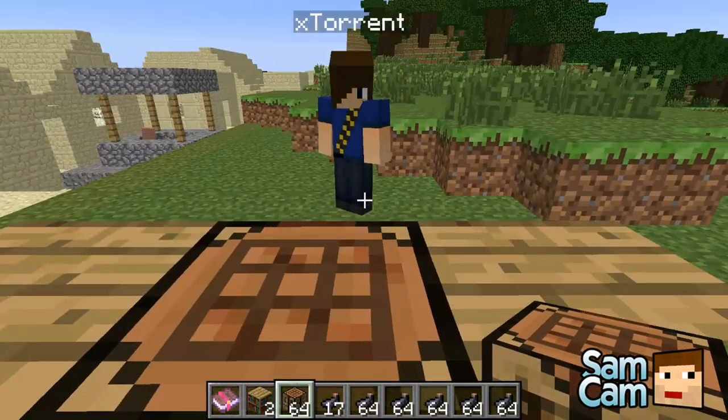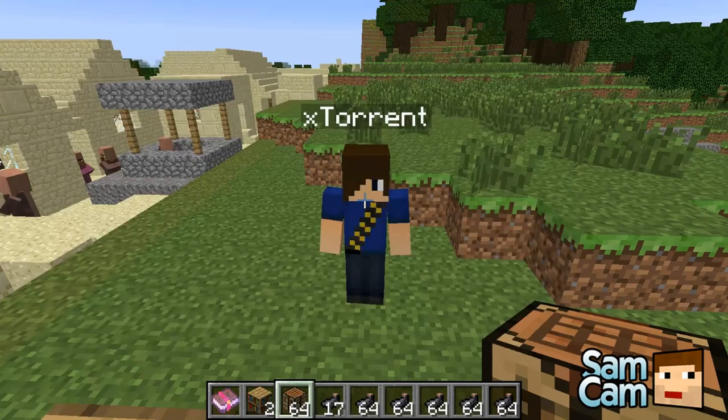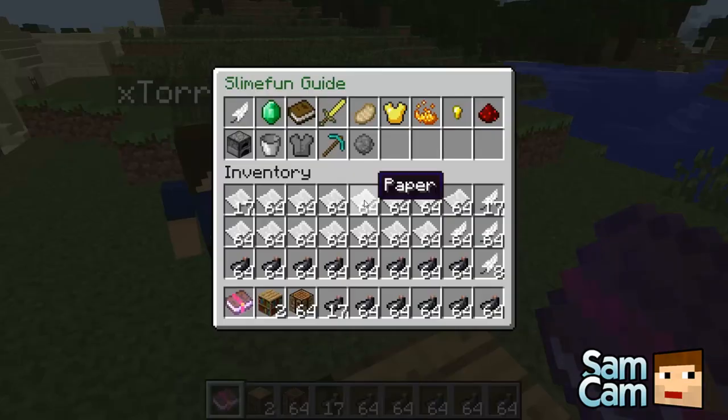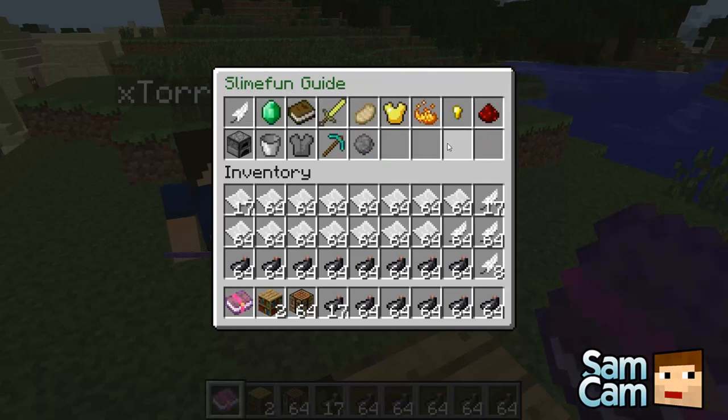So let's go over a few of these items — there are a ton of items, but let's just go over a couple of them just to show you. If we open the guide again you should see more things in it. Like the golden sword for weapons.